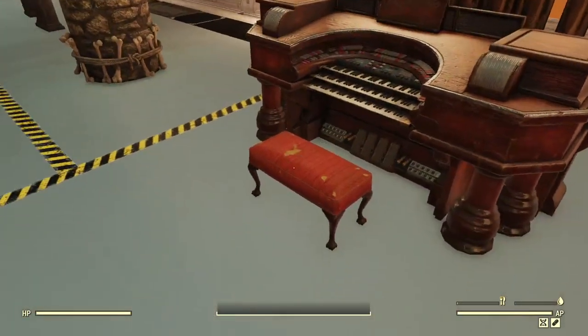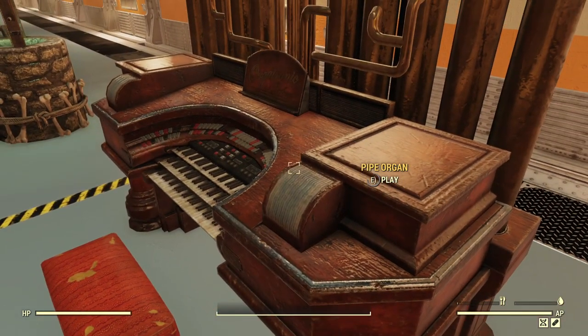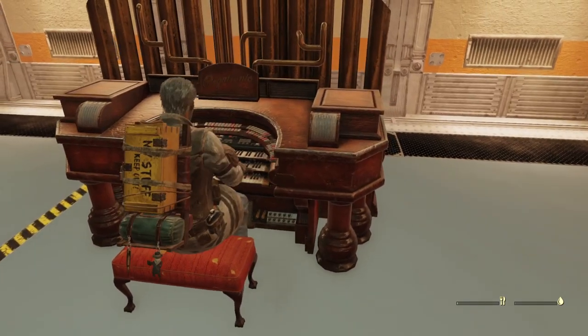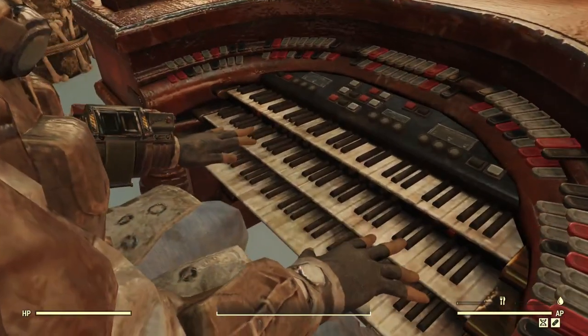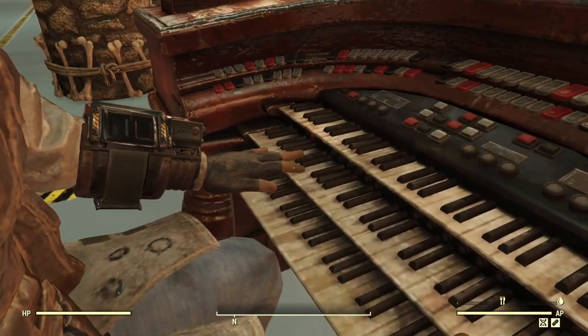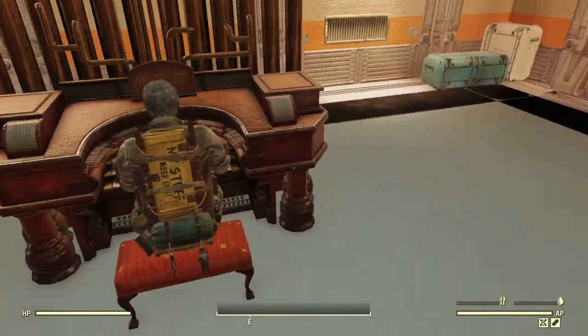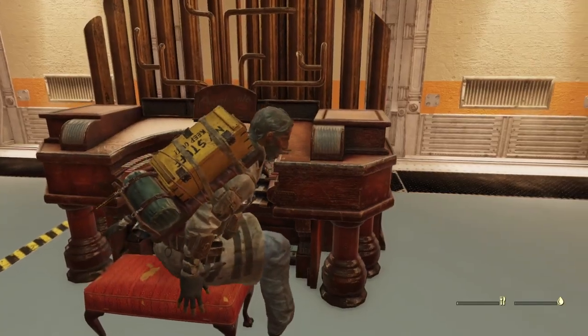Now the pipe organ, which is what the set was originally built around — nice little dinged-up, nicked-up look, like it's been around since the war. When your character sits down, it does give you the AP bonus, which is really nice. You can see the hands move and everything moves around. He's not hitting all the keys exactly, but it has a great sound and great vibe to it.